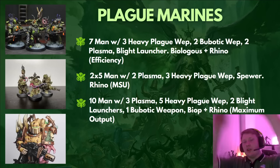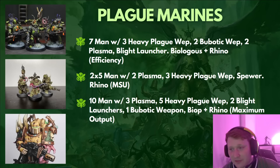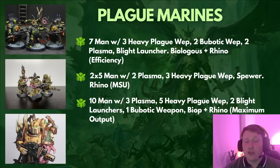My personal favourite loadout is a 7-man squad with 3 heavy plague weapons, 2 bubotic weapons, 2 plasma, a Blight Launcher, a Biologus Putrifier, and a Rhino — 235 points for all that. It has the ability to swing up massively. You have a free grenade stratagem, lethal hits on a 5-up, and can pay 1 CP for lethal and sustained hits on a 5-up, with a good mix of melee and shooting. With a good roll and the grenade strat, it can potentially put almost 14 wounds into a Land Raider. The Biologus Putrifier really helps land that efficiency. Seven-man is a nice middle point — not committing to a full 10-man, but packing enough punch that a 5-man can lack.